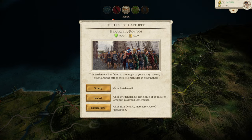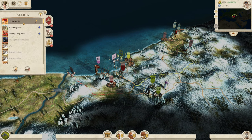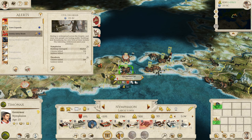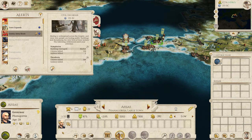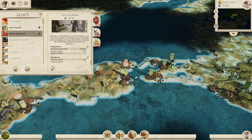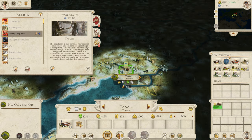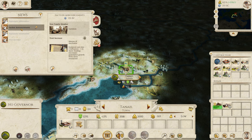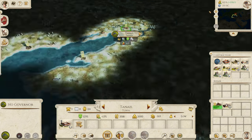Of course we are going to enslave this one because otherwise we probably won't be able to keep it happy. And the dirty bastards of Sinope have decided to declare war on us as well. Let's have a look at our civil disorder first - that's not the best place to have civil disorder. I wonder whether we can swap around some of these garrisons - we could just put them in there and that might be enough. Tanaeus is now ready to upgrade. And as you can see it did skyrocket our income by taking Heraclea Pontica, because it's quite a good town with a lot of areas to trade to.